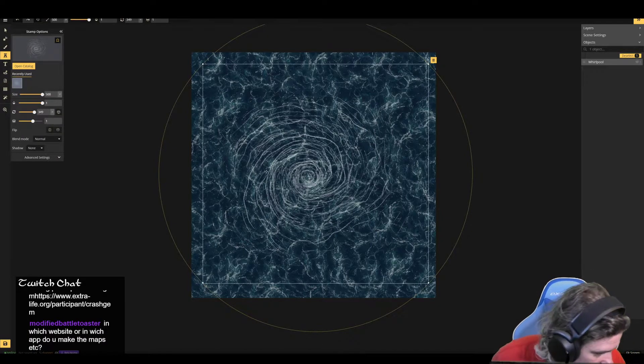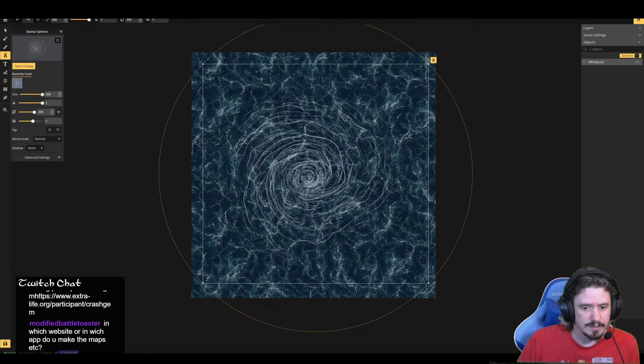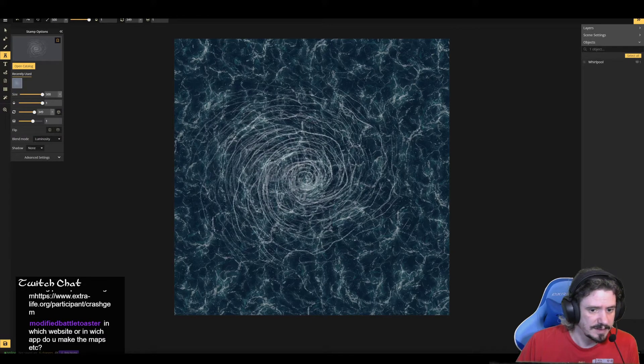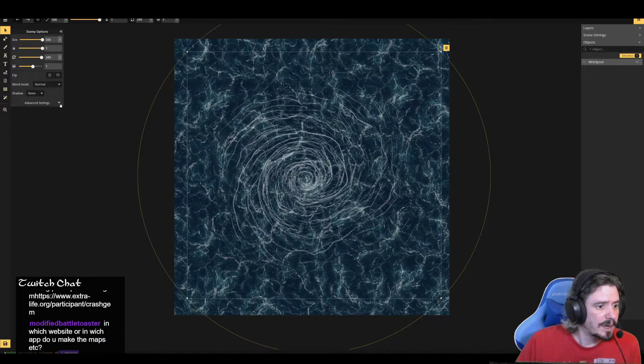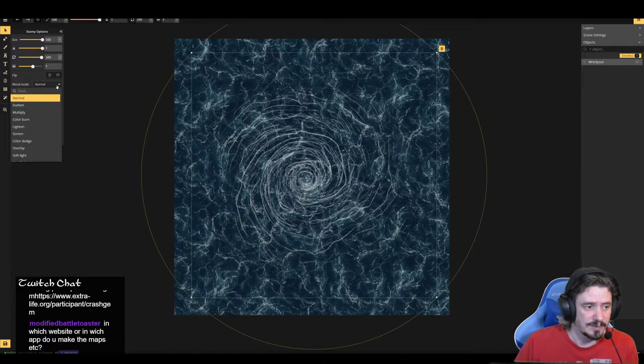Which website and app do you make maps with? I like to use Incarnate. Dungeon Draft is a faster program for making maps if you're willing to learn how to use it, but it doesn't change the fact that I really like Incarnate. Incarnate is very similar to Photoshop, which is my absolute go-to program — I've been using it since I was little. So for me it's always going to be easier to use something similar to Photoshop, but Dungeon Draft would probably get you very cool maps quickly too.